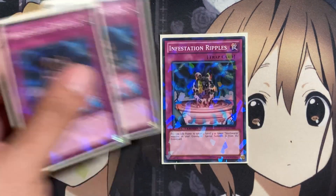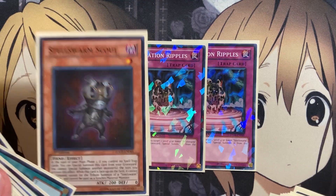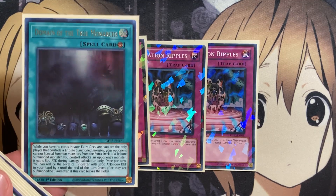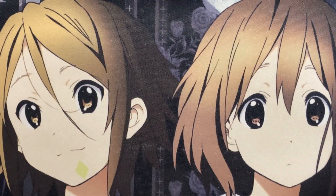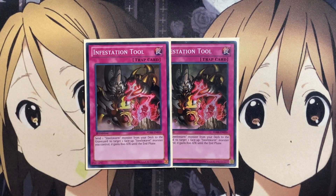For the trap cards, I run three copies of Infestation Ripples. You pay 500 life points to target one level four or lower Steel Swarm monster in your graveyard and special summon it. It's a great end-phase play — you can clear your back row for cards like Steel Swarm Scout so it can be special summoned from the graveyard without spell or traps on the field. This play works well alongside Domain of the True Monarchs since your opponent is restricted from their Extra Deck anyway. I also run two copies of Infestation Tool, one of the faster ways to send Steel Swarm monsters from the main deck to the graveyard — including Scout — while also giving an additional attack boost to a Steel Swarm monster on the field.